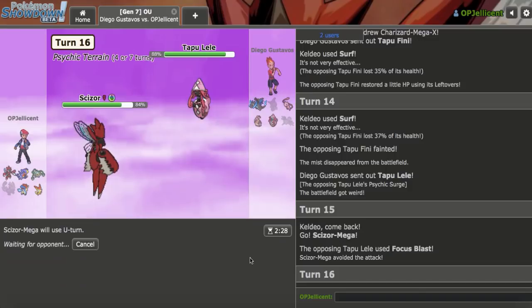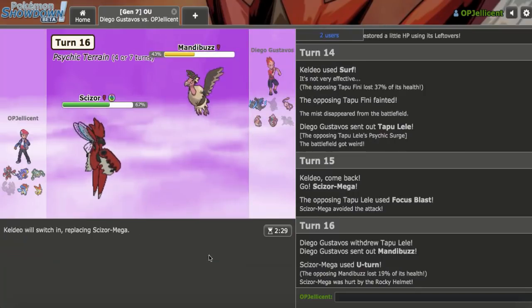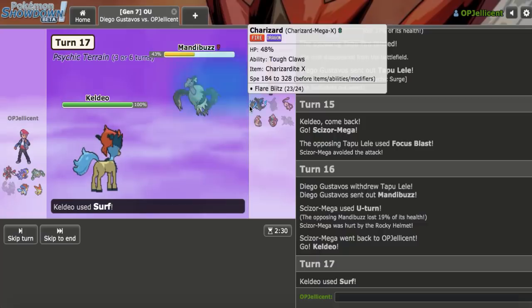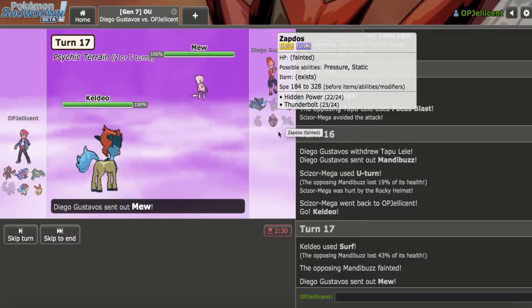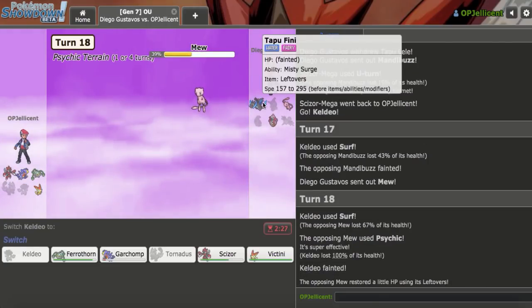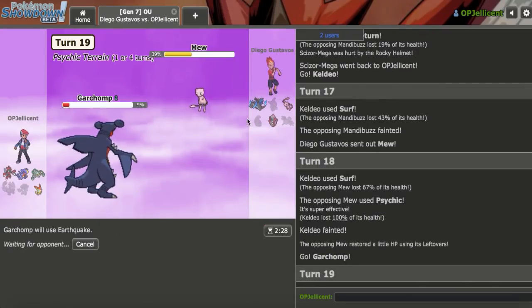They do go for Focus Blast, and unfortunately for them, they miss, which allows me to go for the U-Turn into Mandibuzz. I'll go Keldeo whenever Keldeo wants to come out. I can just click Surf again and pick up a KO — that'll knock out Mandibuzz. Keldeo devours this guy's team, especially after the SpDef Zapdos went down. Now this thing is a problem. I'm not going to play around — I'll go for Surf in case it sets up. They go immediately for the Psychic, but I force the kill with Chomp, which I think is the more important thing. Earthquake should have no problem picking this off.